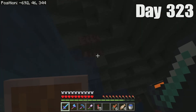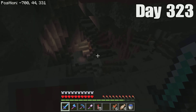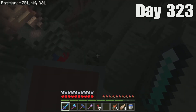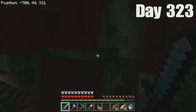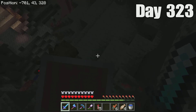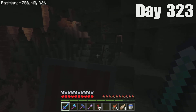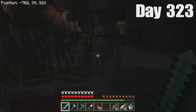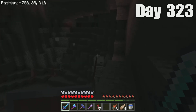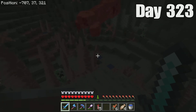We found a huge cave. Well, all caves are huge since the new update. Colby, come here — there's tons of mobs. We're only going to record the parts that are actually good, like when we find diamonds and stuff. But if we get in a sticky situation, I guess we'll record that too. Colby, are you coming? We'll see you guys when we find diamonds.